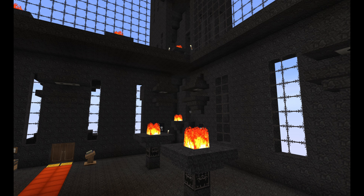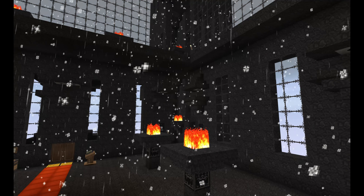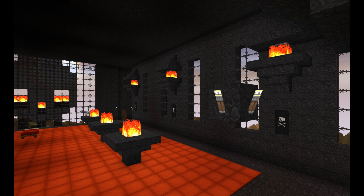Here's how to make these cool-looking wall sconces that automatically ignite when the sun goes down and then automatically extinguish when the sun comes back up again.